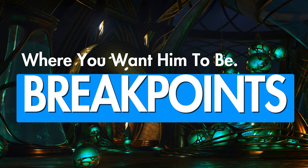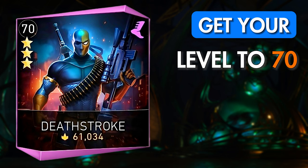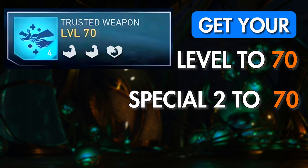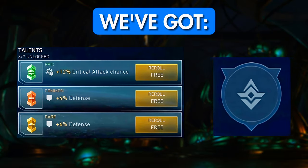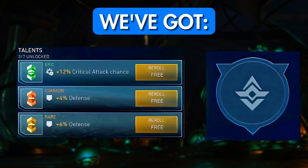For the basic setup, you want your Deathstroke's level maxed out at 70, his Special 2 also at level 70, and his passives leveled to 3. With that out of the way, all we really have left are 3 talent slots and our artifact slot. They're extremely important, but to understand how best to use them, we need to learn quite a bit about playing Deathstroke, so strap in.